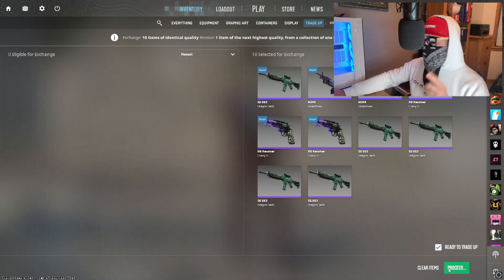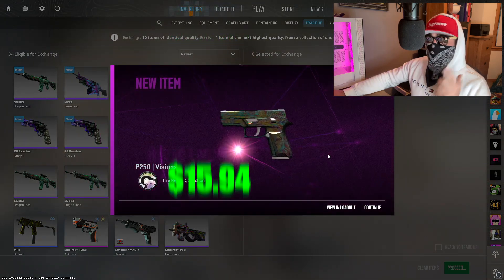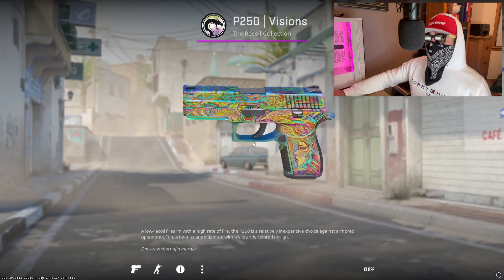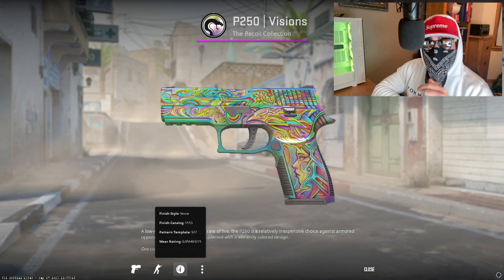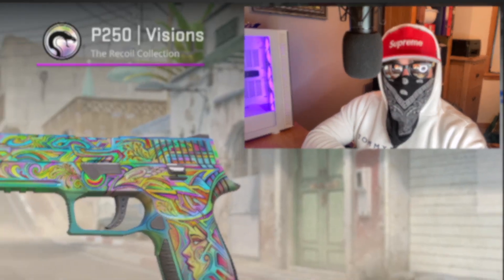Come on, profit on the first day of the trade-up giveaways — in three, two, one. We get a Visions — that's not too bad, it's factory new, we'll take that to start off with. The float is 0.55. I'll roll every single giveaway on the 31st of October. I'll catch you tomorrow with another one.